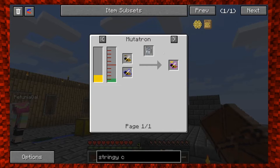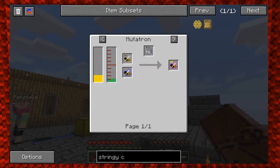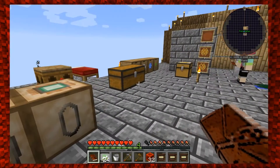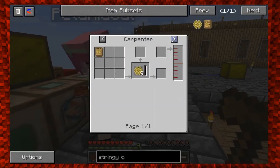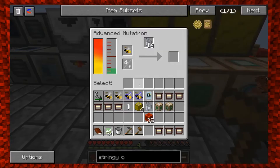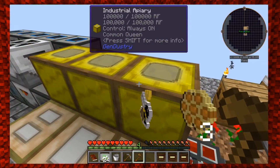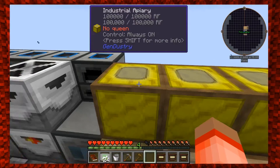A diligent queen comes from a common princess and a cultivated drone. The problem is we don't have a common princess — wait, didn't we just get that? Oh yeah, we did, sorry. We just got that as a reward. So common princess and a cultivated drone — but I don't have a drone on me. Oh, we also got a cultivated princess as a reward. Maybe I have to put this cultivated princess in to produce some drones. We need a cultivated drone.